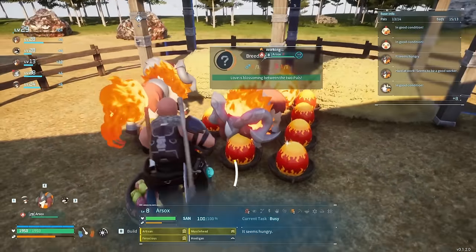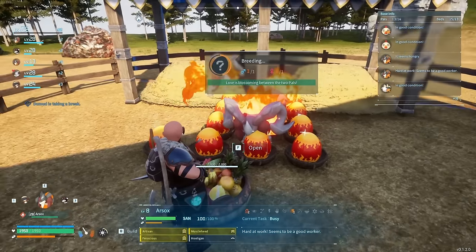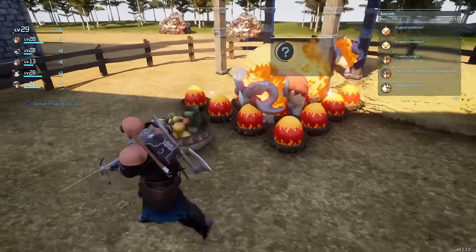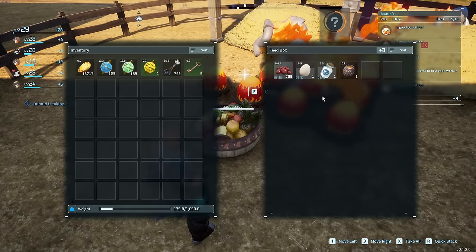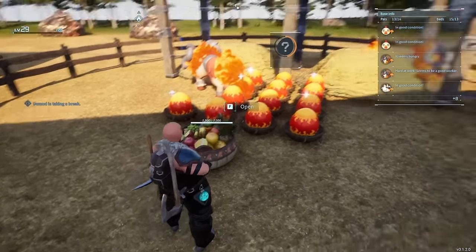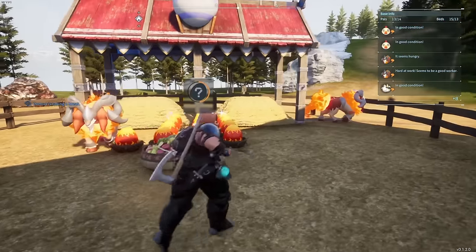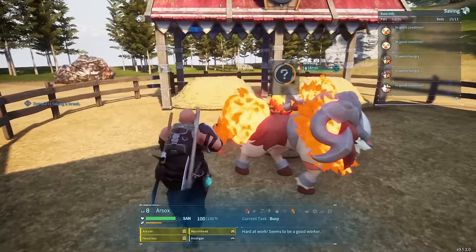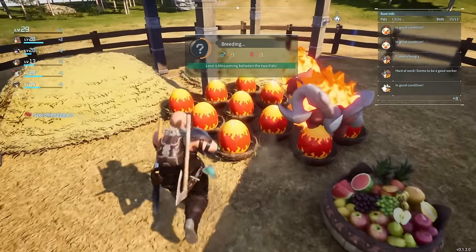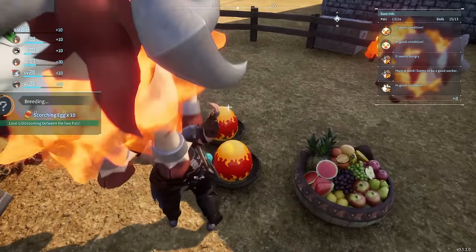That's why we have so many eggs here. I took the wife to work, came back, and holy crap, I got 13 eggs. Good little tip: make a feed box right beside your guys so they don't go running all the way across the map to go eat, because they eat quite frequently. So we'll take all these eggs and go hatch them all and see what we get.